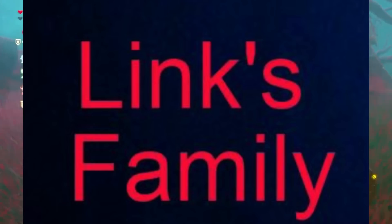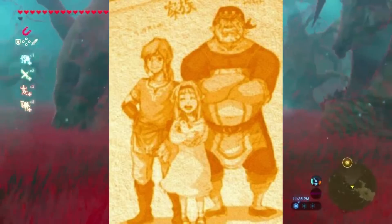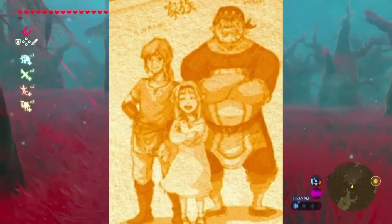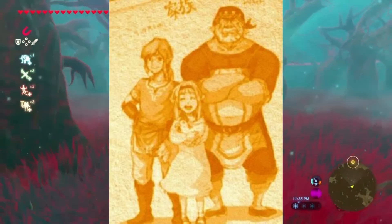In some concept art of Breath of the Wild, we can see Link with his father and younger sister. This is all we know about his family from Breath of the Wild, besides his father being a knight. At the starting point of Breath of the Wild, his father and sister have been dead for at least a hundred years.